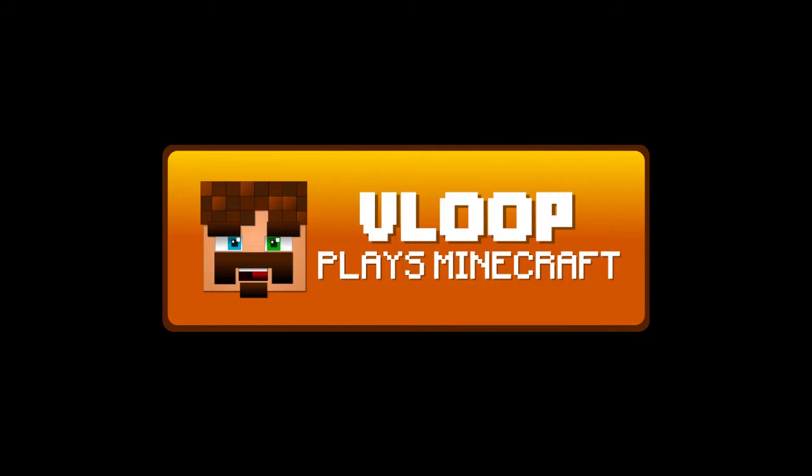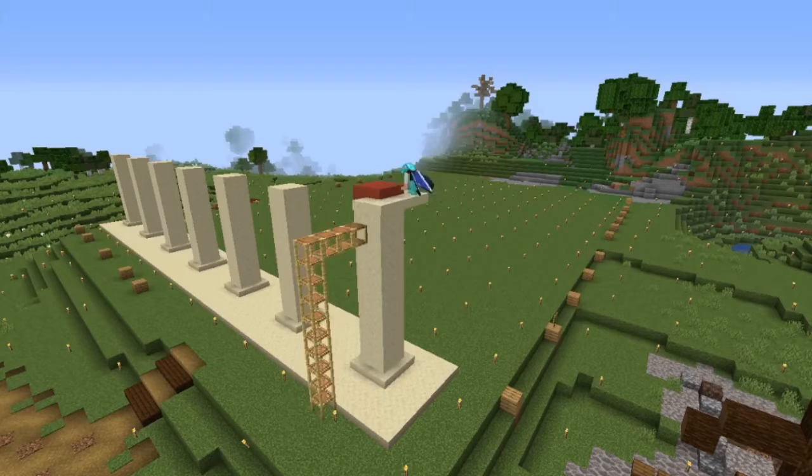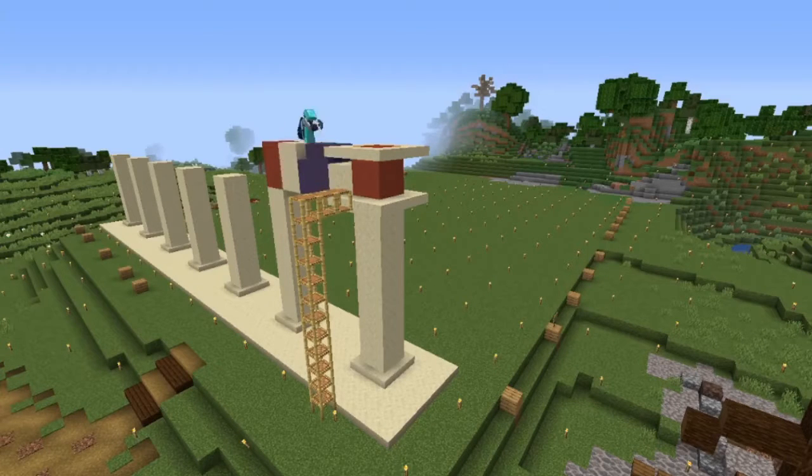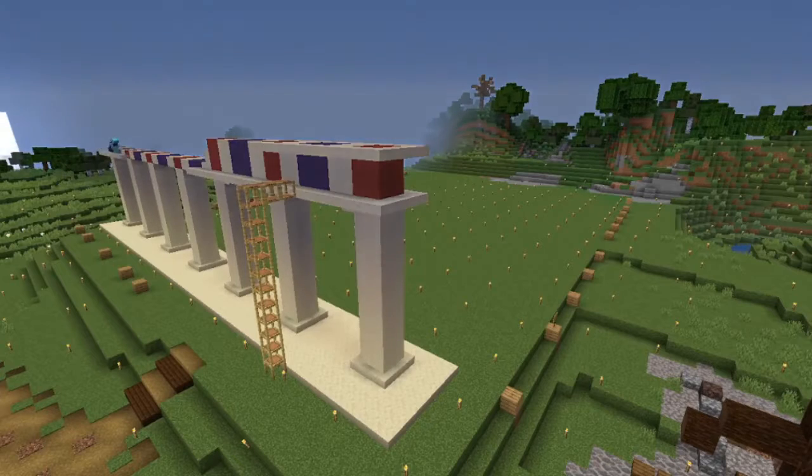Hello everyone, it's me Floop again, and I bring to you another compilation of timelapses. These ones are from the Omata Craft server. In the first one you can see me building the facade for the Omata mall. It was really interesting to do — the mall is already completely built, as you can see in the latest episodes. It was a very fun and very beautiful build.